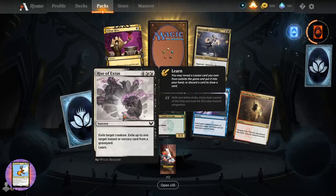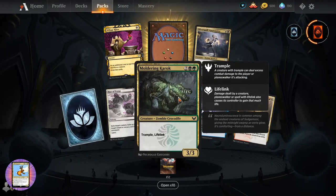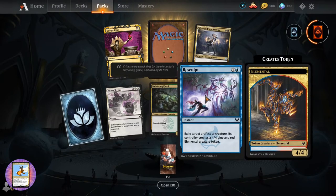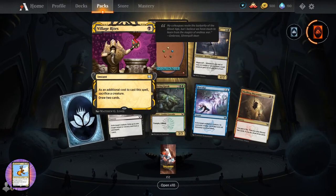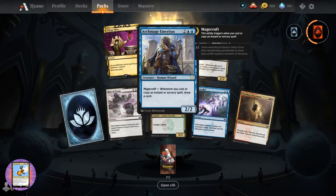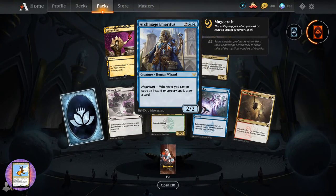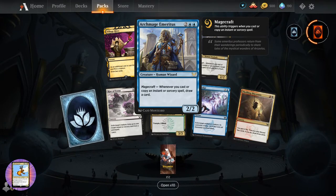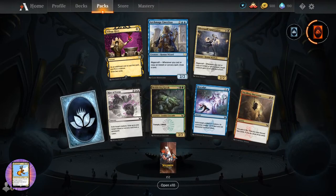Another wild card. Rise of Extus. Mouldering Karok - a Zombie Croc, fantastic, love it. Re-Sculpt. Thrilling Discovery. Silver Quill Apprentice. Village Rites. And Archmage Emeritus - two-two for four. Creature Human Wizard. Magecraft - whenever you cast or copy an instant or sorcery spell, draw a card. So that's one of the new mechanics in this set.